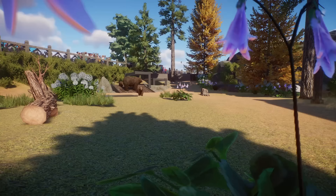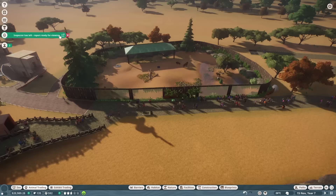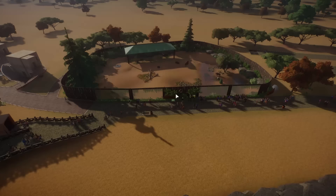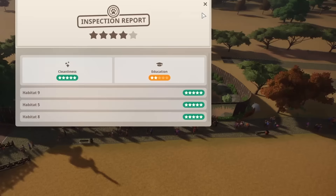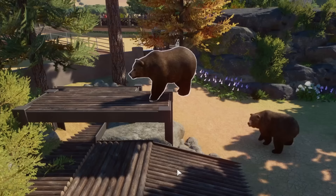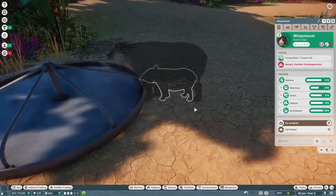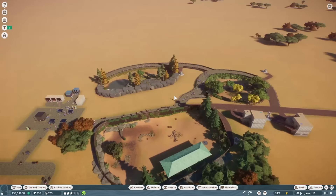After the grizzly bear habitat, I let the game run until year 10. Here's a recap: my bison started maturing, I got an inspector report and everything looked good except my guests were apparently very stupid. The tapirs had a baby at some point. Janet the grizzly bear learned how to tap dance — and Janet also had babies, so let's hope they are also tap dancing prodigies. The tapir baby matured, so I put her in a box and sold her for profit. And by year 10, I had more than enough money to start building a reptile house.